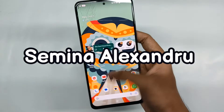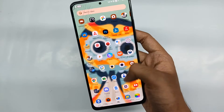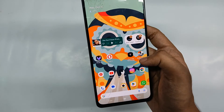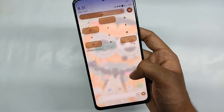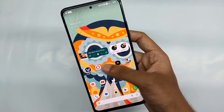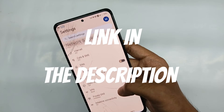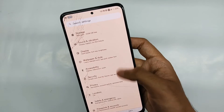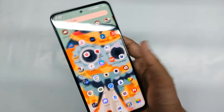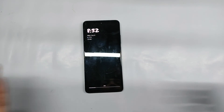The shoutout for this ROM goes to Semina Alexandru - love you bro, you just nailed it. My conclusion: if you are looking for an all-rounder ROM with a lot of customizations, good gaming performance, and amazing battery life, you should definitely consider this ROM. The flashing procedure is the same as other AOSP-based ROMs - just flash using AOSP recovery. Links for the flashing guide and ROM download are in the description. If you enjoyed this video, like it, share it with your friends, and subscribe for more. Sayonara and take care.